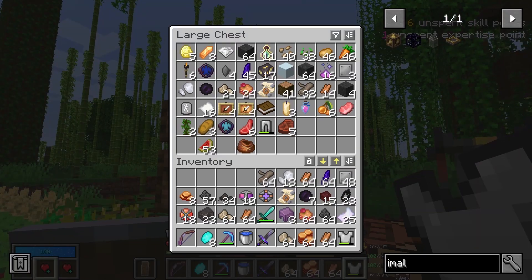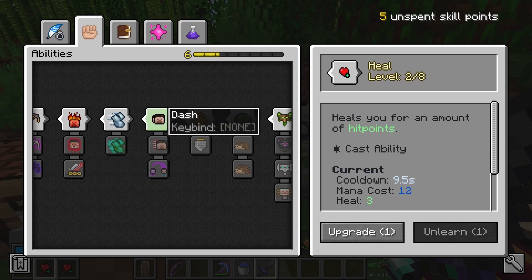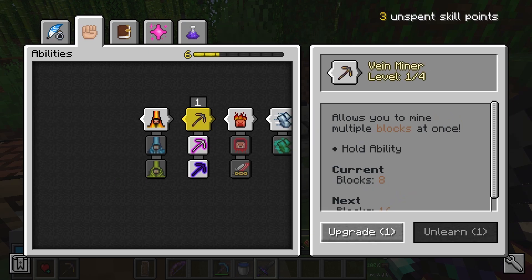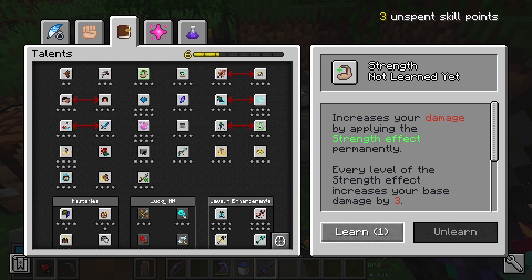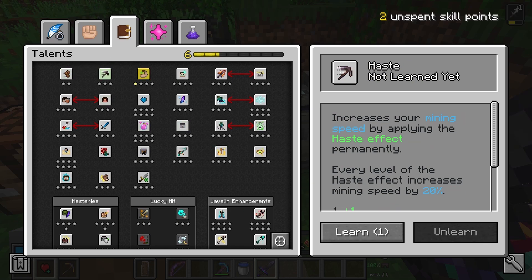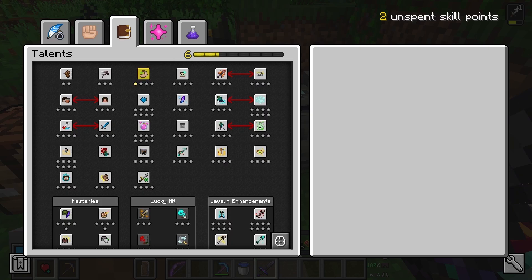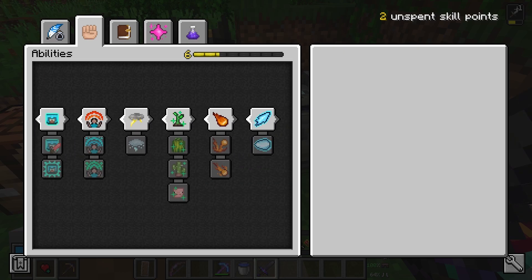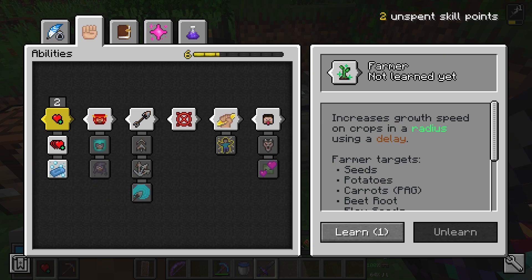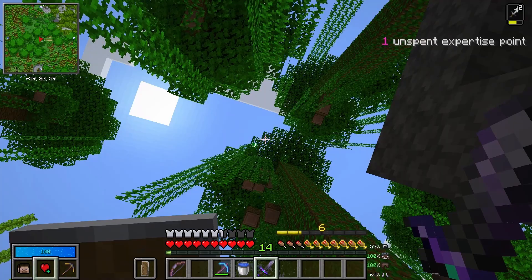Now, you see those skill points right there — I'm going to go spend them. Heal, dash, vein miner, strength. That's for haste. Prudent would be good maybe. Let's get another one and heal — two hearts. And another one: strength. Yeah, that feels good.